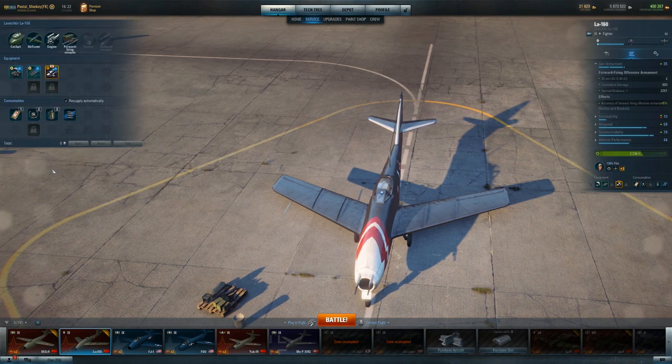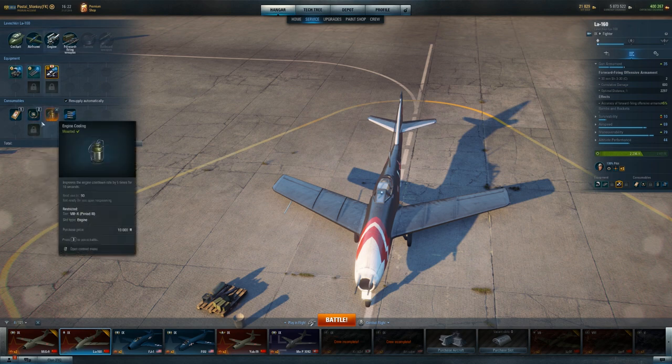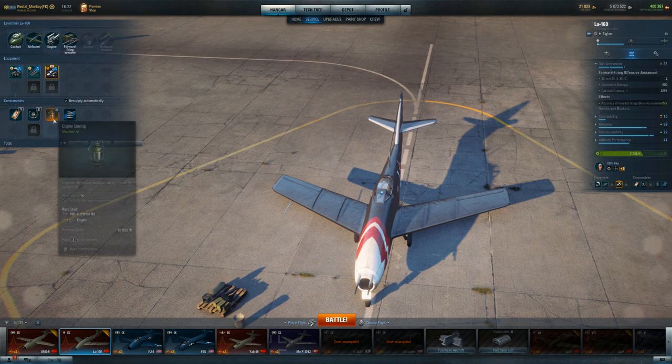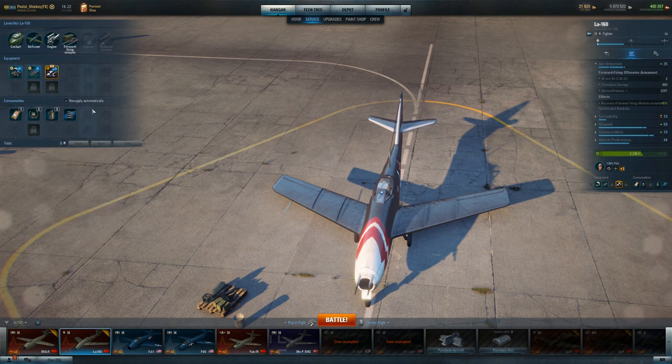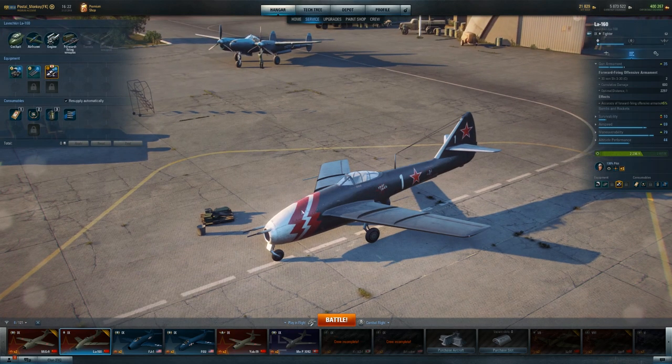I've set this plane up with pneumatic control assist and engine cooling on my consumables. This will be my basic setup going forward for most planes — I'm always going to have a first aid kit, and most of the time engine cooling. Speed is really important, and when you need it, you need it. The pneumatic control assist I'm kind of testing out — I've used it in this game a couple times when I'm in the yellow to maintain maneuverability. I'm also testing out a G-suit, and I don't know exactly when it kicks in, which is a little frustrating, but this plane maintains its high speed pretty well.